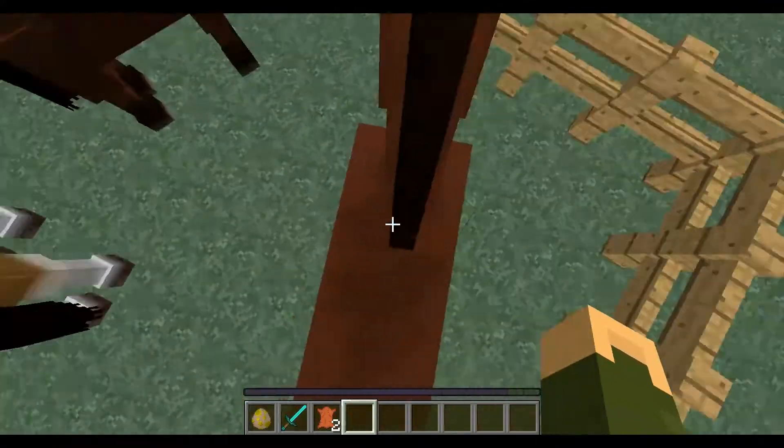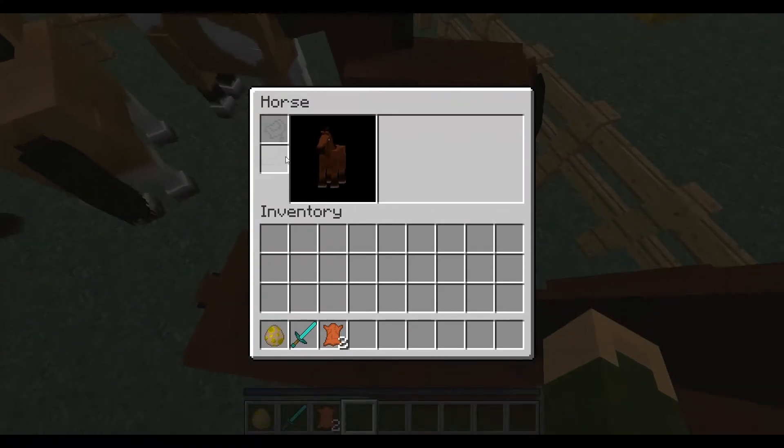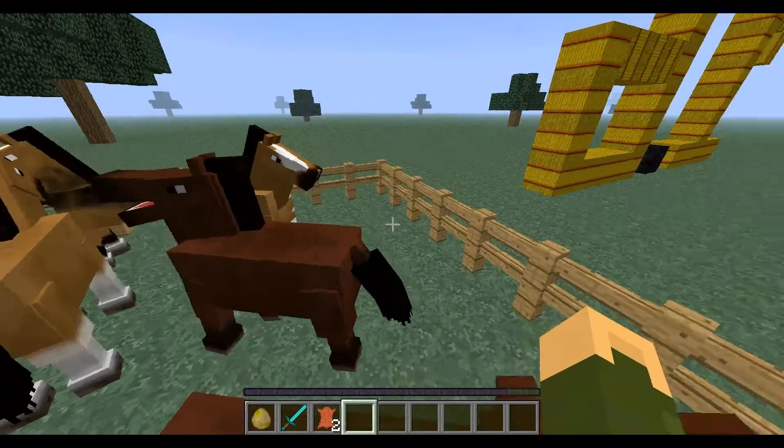There — I have the horse and now it's tame. When you're on the horse, you can look at the horse's inventory. You can put a saddle on and some armour.